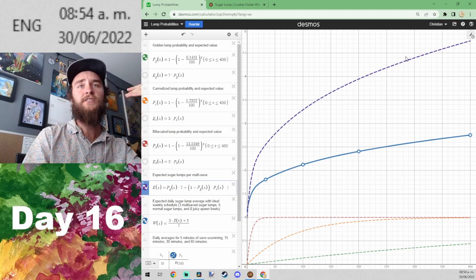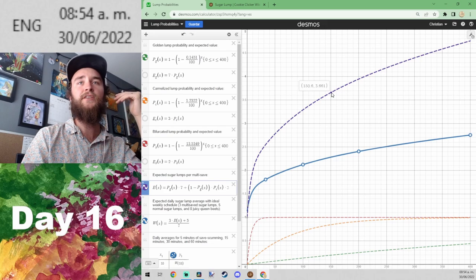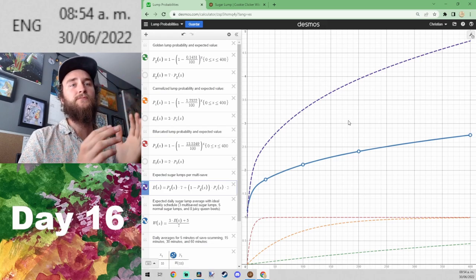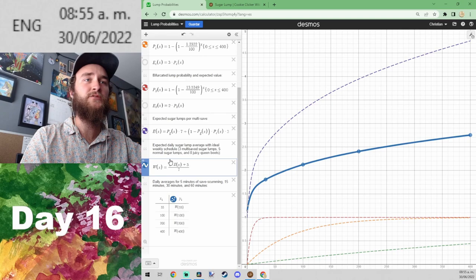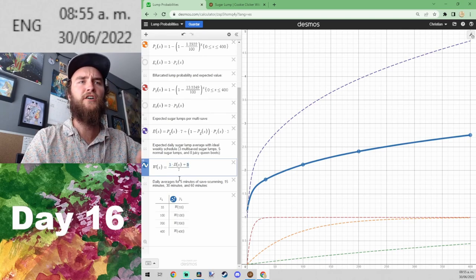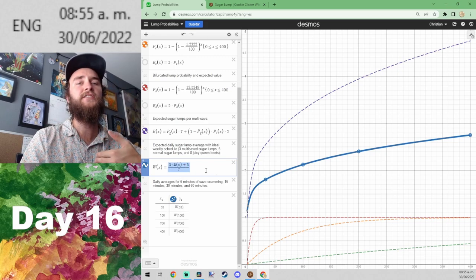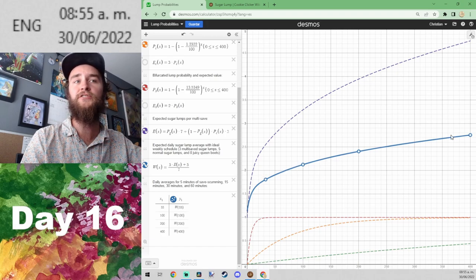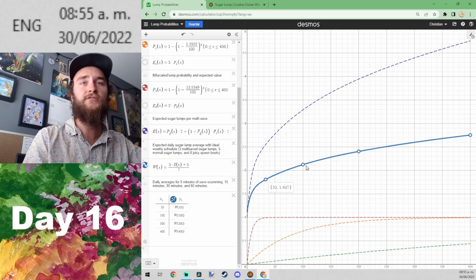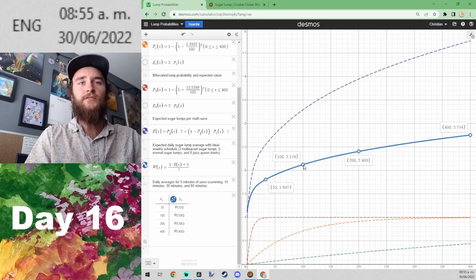I combined those equations into the expected number of sugar lumps per multi-save depending on how many save files we create — that's the purple line. If you sit down and do 150 multi-saves, on average you'd get 3.661 sugar lumps added to your counter. Then if you know your weekly schedule has three multi-saves and five non-multi-saved sugar lumps, here's the equation for expected daily sugar lumps you'd get for the whole year. The blue line shows this, with dots at 5, 15, 30, and 60 minutes of save-scumming.